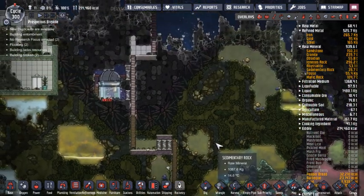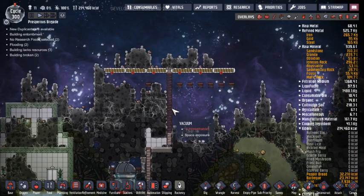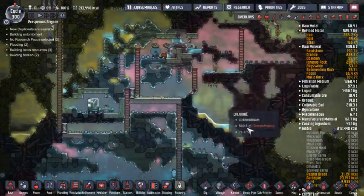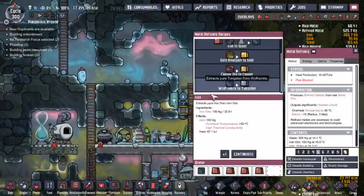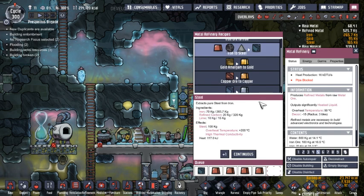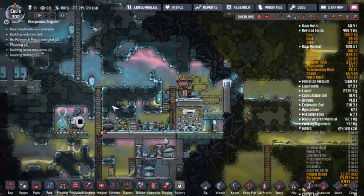Let's go ahead and enable auto harvest on that. I don't know if it'll give them that much more to do, but something worth spending a little bit of time on at least. Okay, so we definitely need more lime — we've still got plenty of everything else.